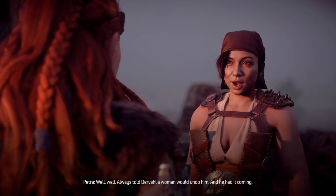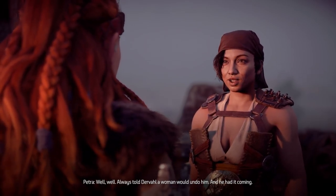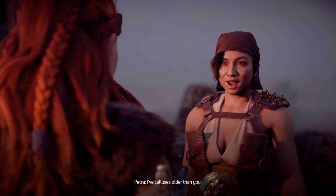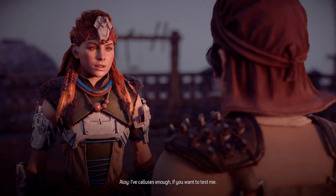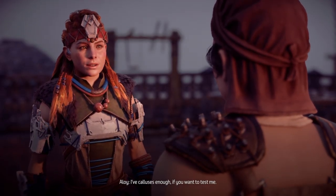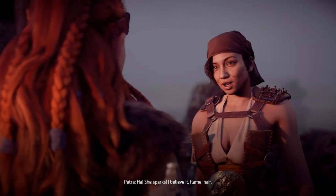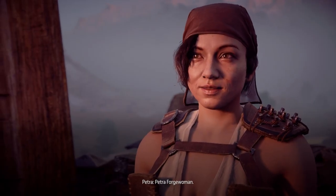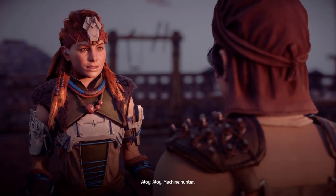Petra: 'Well well — always told Derval a woman would undo him, and he had it coming. I've got calluses older than you.' Aloy: 'I have calluses enough if you want to test me.' Petra: 'She sparks! I believe it. Flame hair. I'm Petra, Forge Woman.' Aloy: 'Aloy, Machine Hunter.'